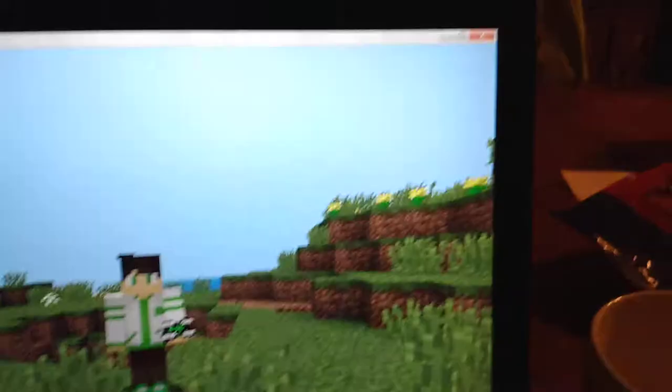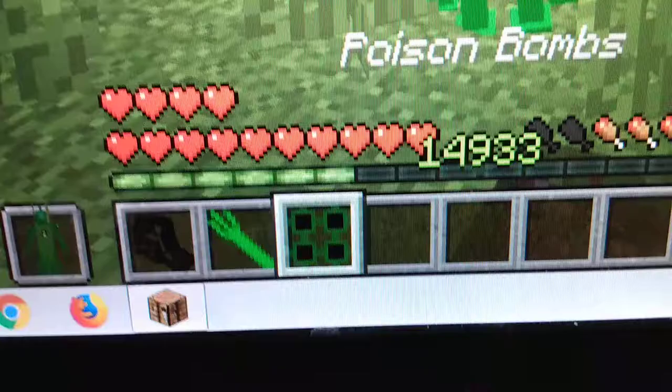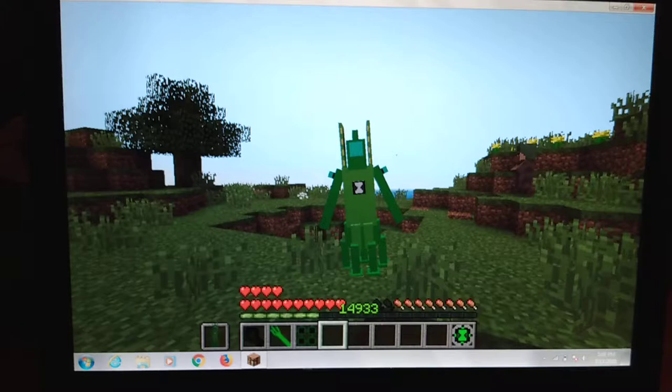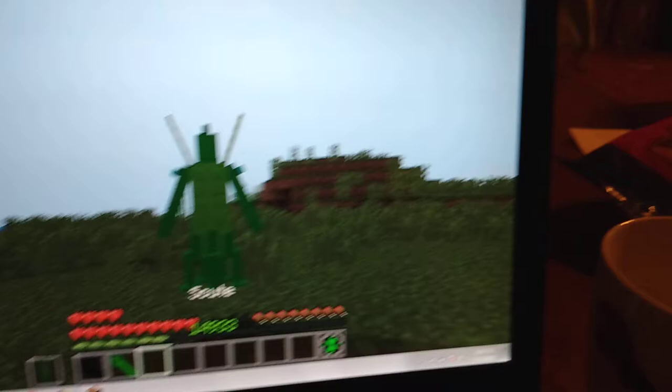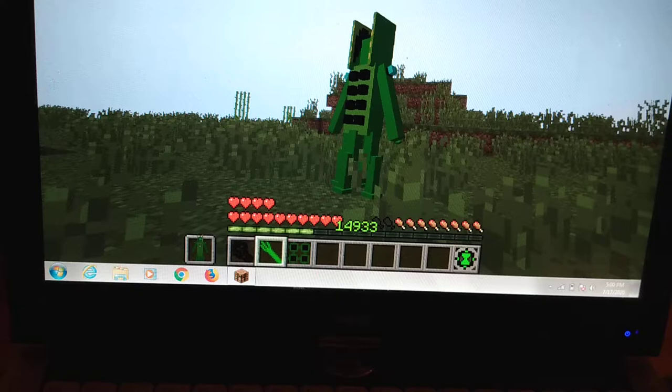Next alien — let me bring it in closer so you can see. The next one is Wildvine. Wildvine can use things around him like plants. His first ability is punch, grapple, and poison bombs. If you guys have played Ben 10 Protector of Earth on PSP, PS2, or PS3, you'll understand this ability. When you right-click on this ability it will explode and leave poisonous gas.